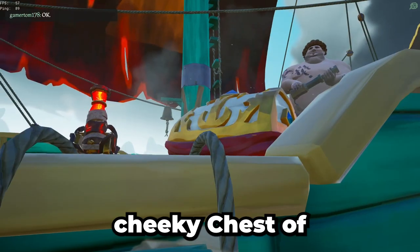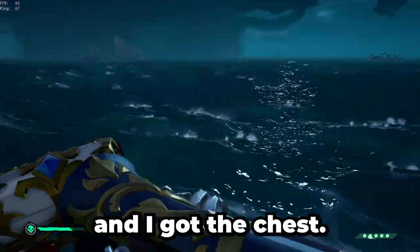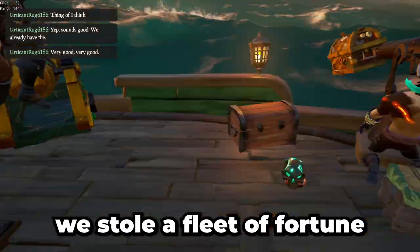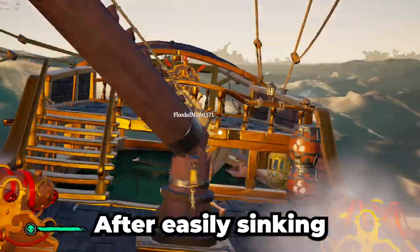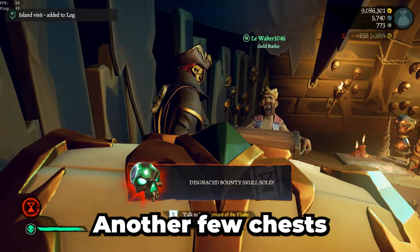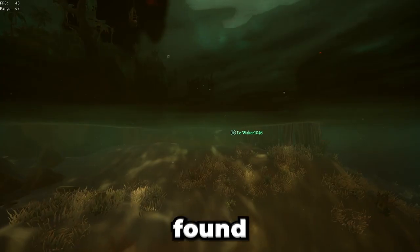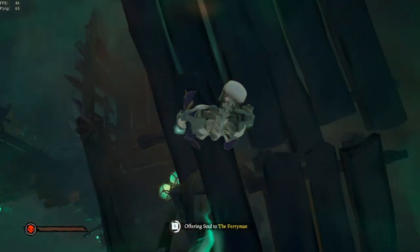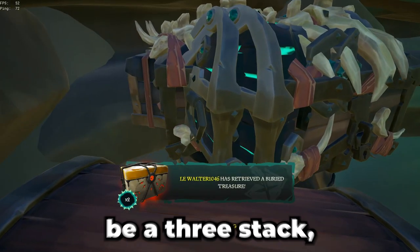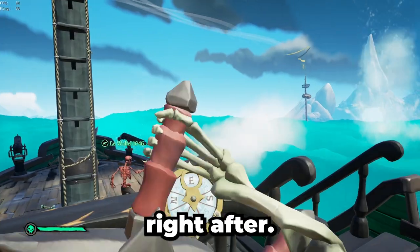We encountered a Reaper sloop that had a cheeky Chest of Fortune on board, so I tricked them into letting me onto their boat and I got the chest. In the same server we stole a Fleet of Fortune from an Athena 5 for a double Chest of Fortune sell. After easily sinking some other ships we ground out another few Chests of Fortune, getting our total up to 10. We also found a Fort of the Damned being completed so we stole it — which turned out to be a three-stack — then stole a Fleet of Fortune from a Gold Hoarder sloop right after.